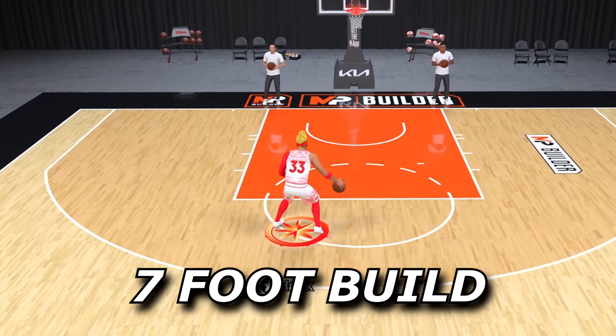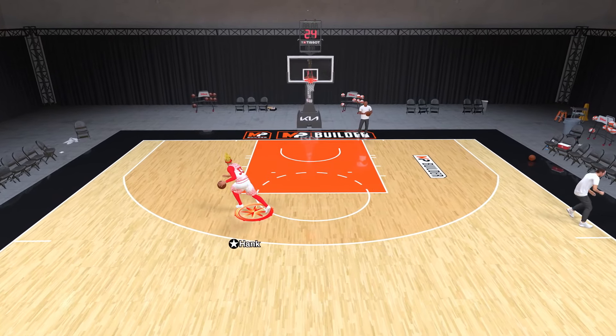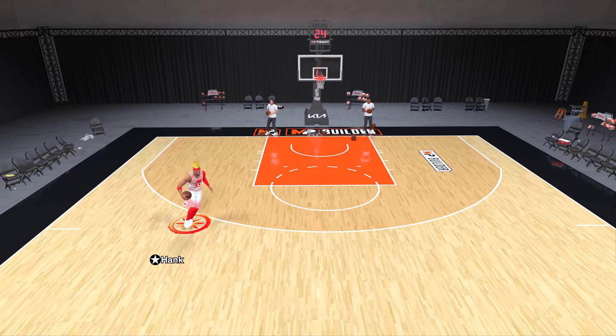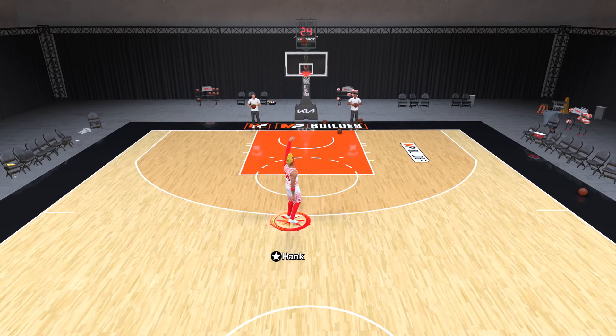Have you ever seen a seven foot build speed boost on 2K25? Well now you have! I made an unguardable seven foot ISO god! This build can dribble like a guard. I can spam the glitchy behind the back, I can spin back to the three point line. I can do it all and my build is humongous.